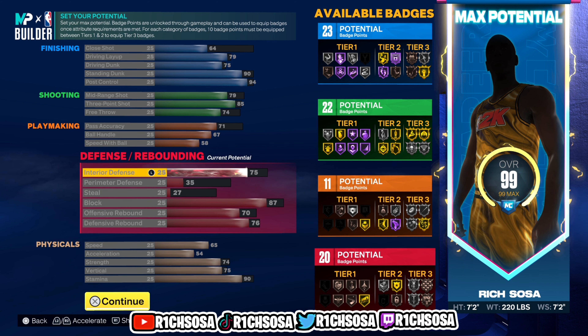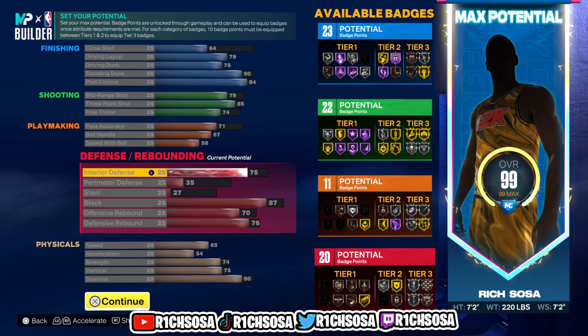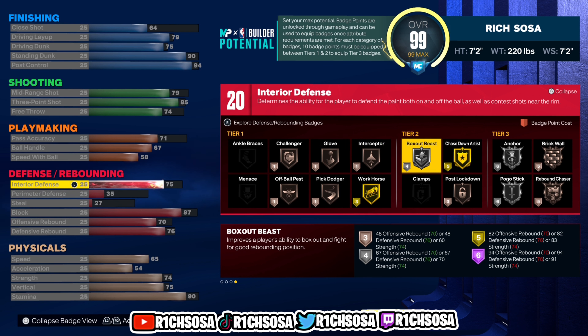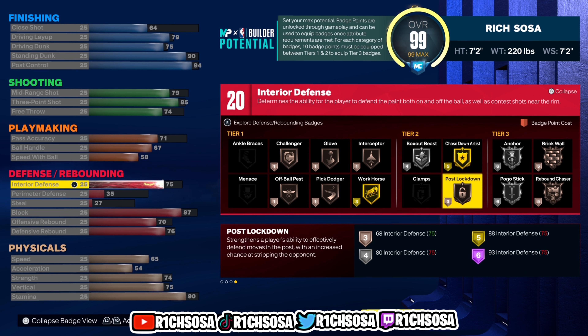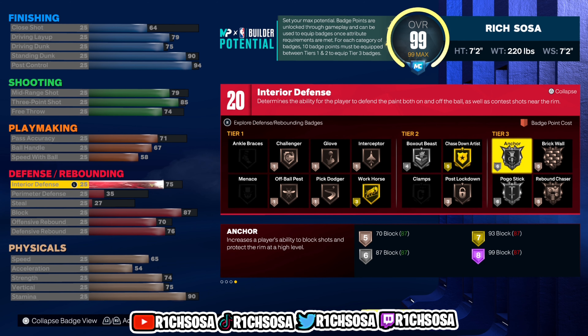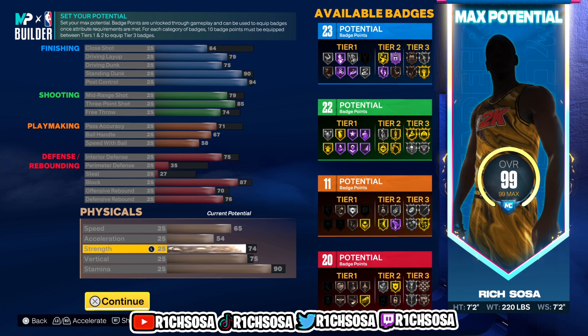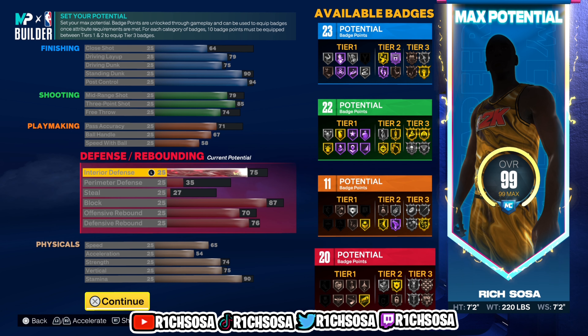Let's check out the defense. We get 20 badges. For interior defense I go 75. We're 7'2" so I'm just gonna leave perimeter defense at a 35. 87 for our block, 70 offensive rebound, with a 76 defensive rebound. With the 20 badges we get Challenger, Glove, and Interceptor all on Bronze for Tier 1 — only three badges. Tier 2 gives Silver Box Out Beast, Gold Chase Down Artist, and Bronze Post Lockdown. Tier 3 is huge — Silver Anchor and Rebound Chaser. Our strength is really going to help out defending on the inside.